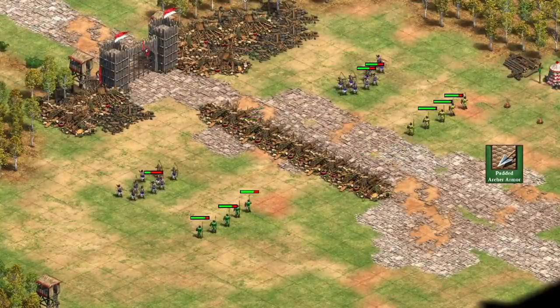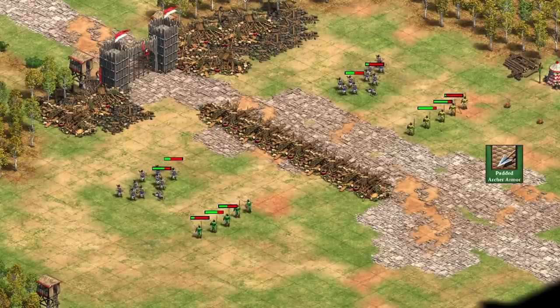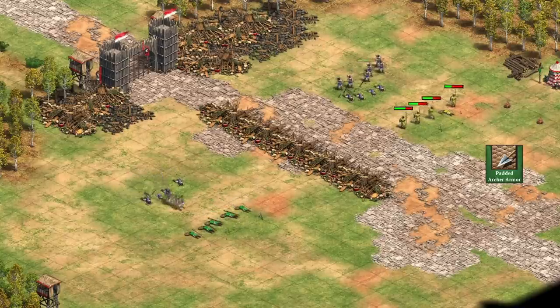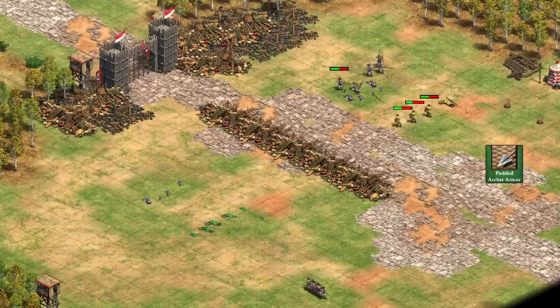Another reason to check a unit's upgrades is to determine if you can take a fight or have to retreat. If the opponent has skirmishers, you can often fight them with your archers if the skirmishers don't have padded archer armor. Once armor is researched, retreating and adding scouts, adding your own skirmishers, or going up to Castle Age are all good plays.